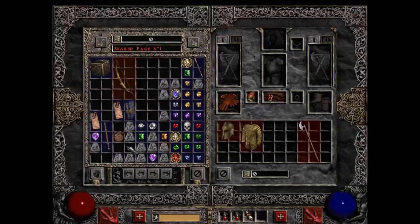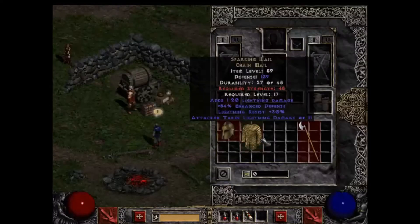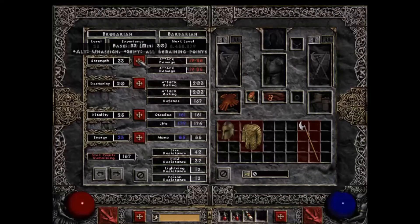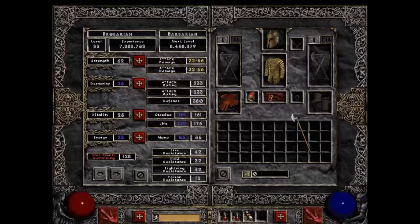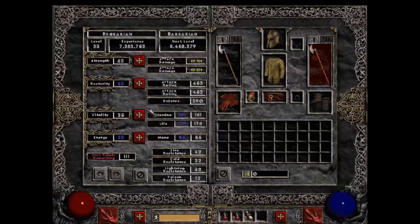Let's get the rest of these items on so you can see a character wearing full gear. I need to put some points into strength first — I think 62 strength was what I needed. This shows my chance to hit — these low-level mobs give a 95% chance because they're level 1. Normally, if you add more dexterity, your attack rating would increase, making it more likely to hit monsters.